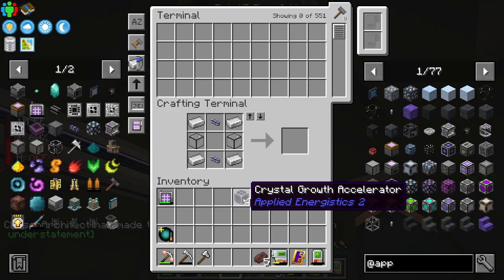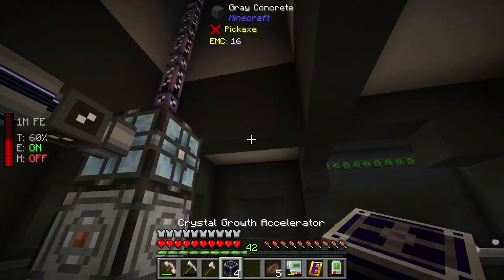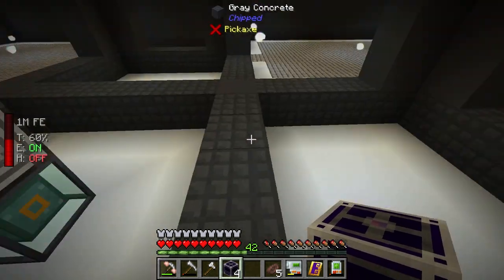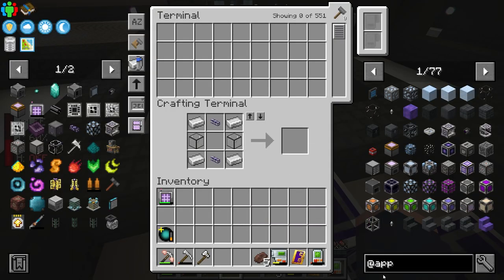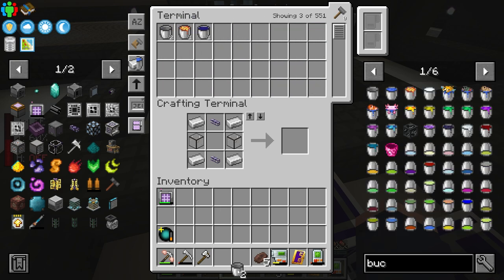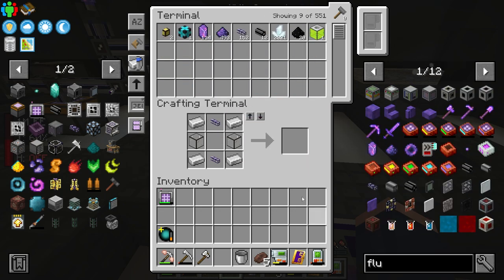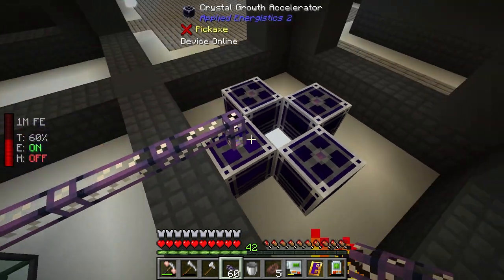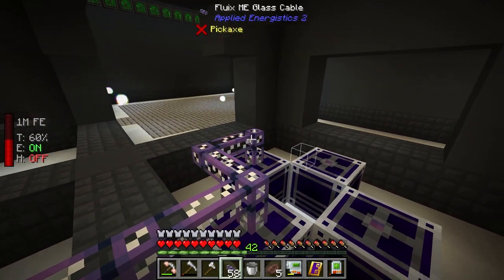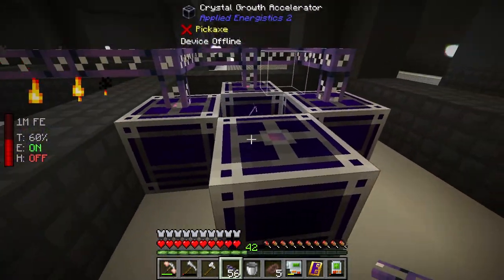Getting into this mod is a whole other story because of its crafting recipes. First, I have to go the old-fashioned route and make some crystal growth accelerators — that's necessary. I'm going to set them up right over here. We need some water, so let me grab a bucket and get some water in here. I have some fluix cables and I should be able to connect directly to the power source — not our network, just the power source — and give these a little bit of power.